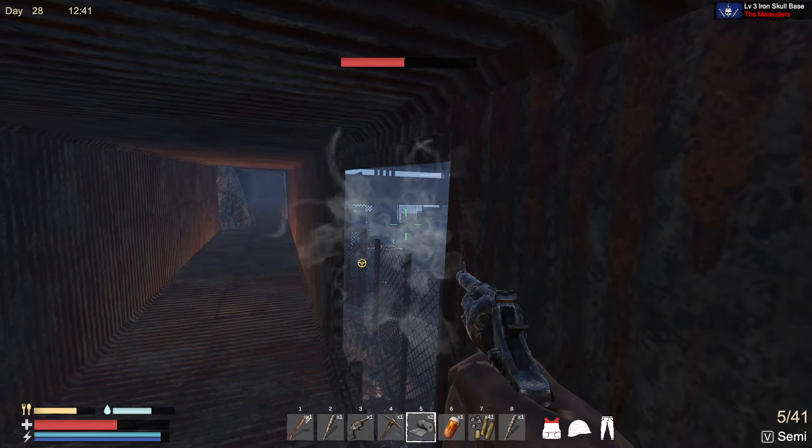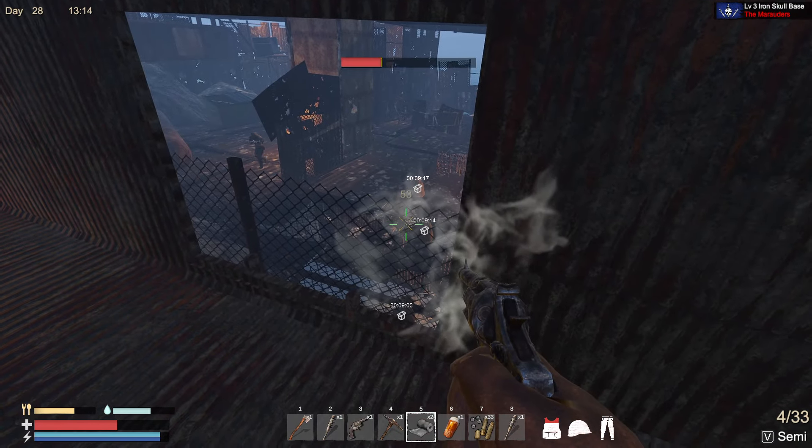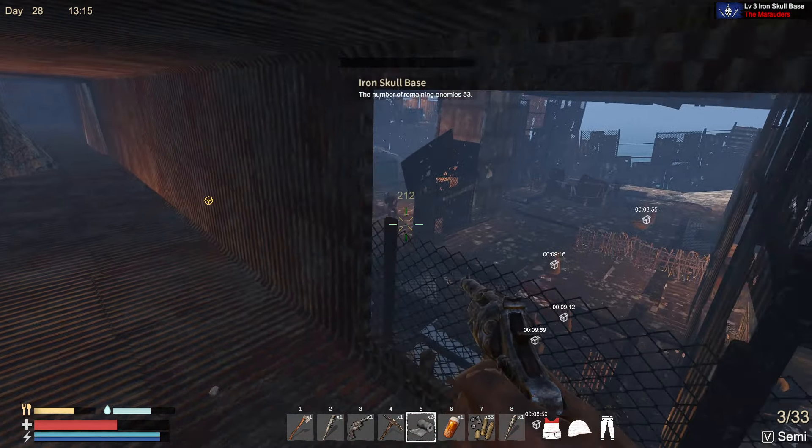Oh look, perfect. Who designed this base? Trouble is when I drop down there I don't know how I can get back up - I should be a little bit careful. I prefer going around there. I wonder how I get over this wall to get back out - I haven't really got the ammo for this either.